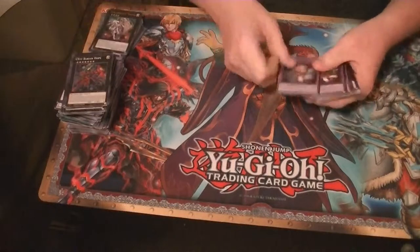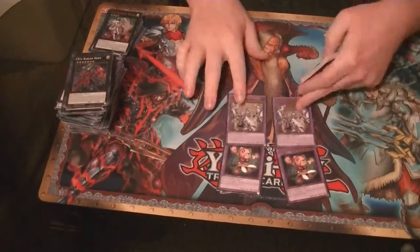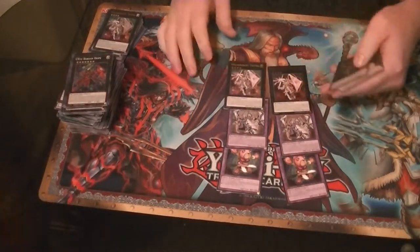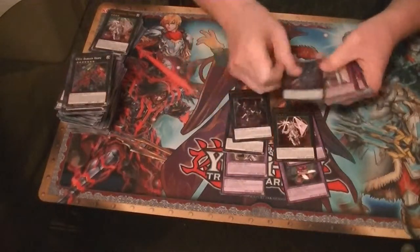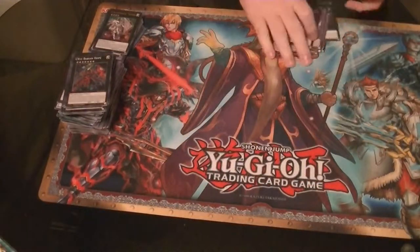For Ultimates, we got two Fright for Bears, two Shekinagas, two Travers, and two Dark Rebellion Dragons. So we paired up on everything in Ultimates.